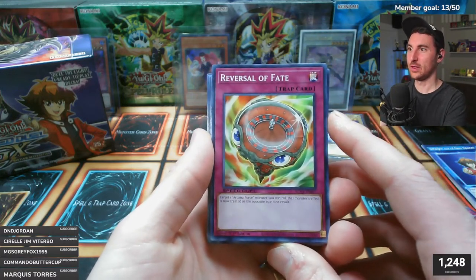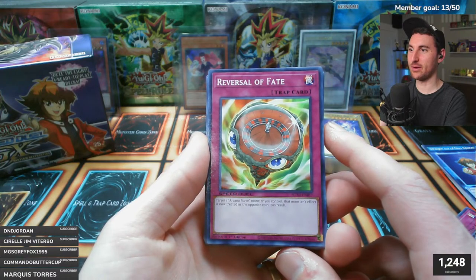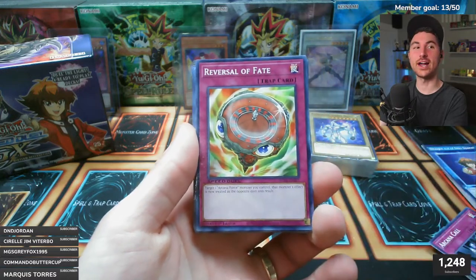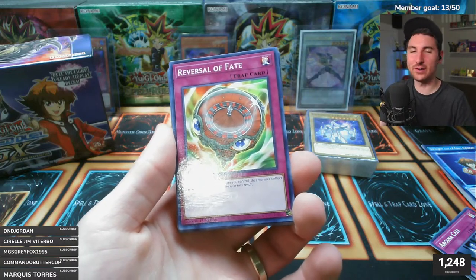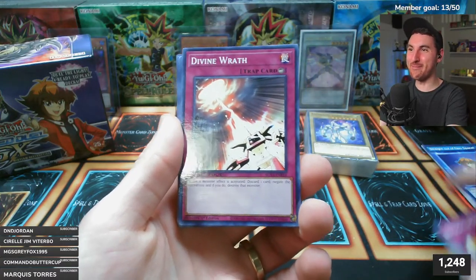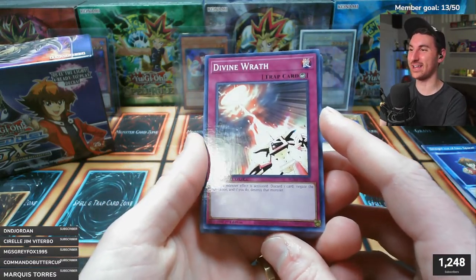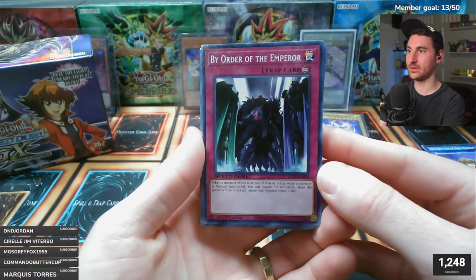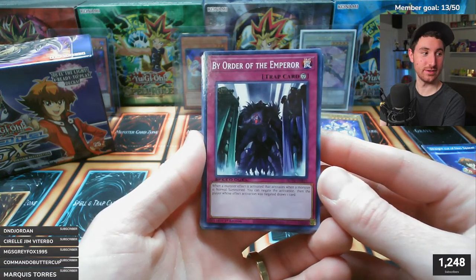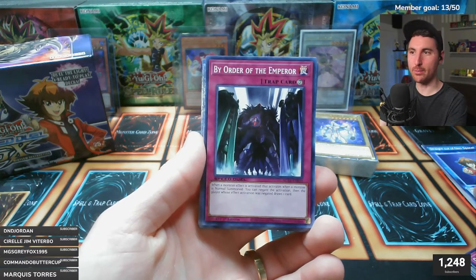Reversal of Fate - never seen this before, looks like a roulette table. Target one Arcana Force monster you control - that monster's effect is now treated as the opposite coin toss result. These are the kind of cards Joey Wheeler needed since his deck is all about luck - stuff like this is what Joey needs. Divine Wrath is the classic. By Order of the Emperor - that looks like Caius the Mega Monarch on it!